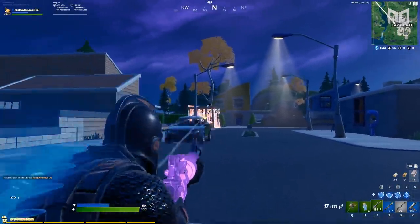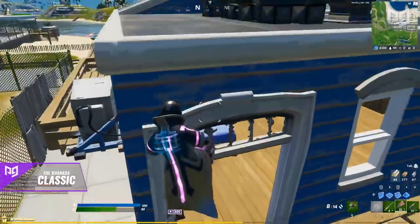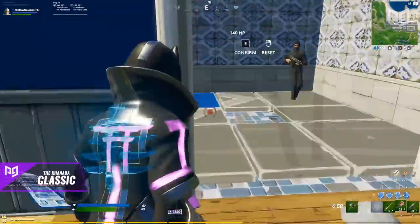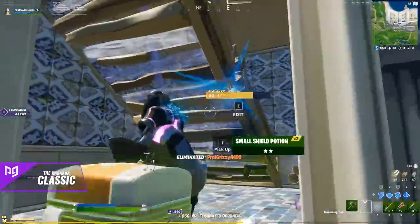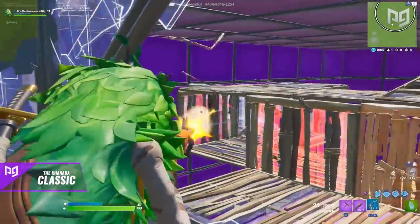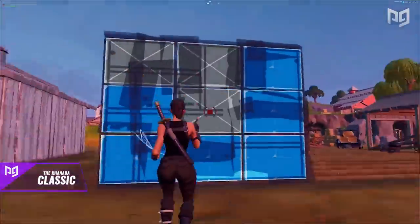The second use of the Kanata Classic is the right hand peek. This one is more straightforward than the jump reset shot. Simply peek out of the right side while crouching, flick out to shoot, and quickly come back — either resetting the wall or just going back behind it.